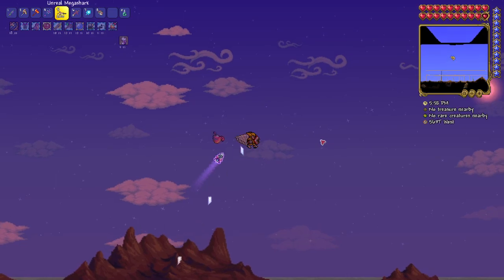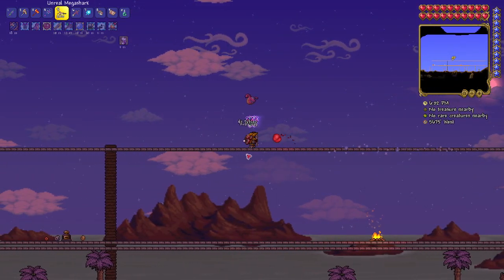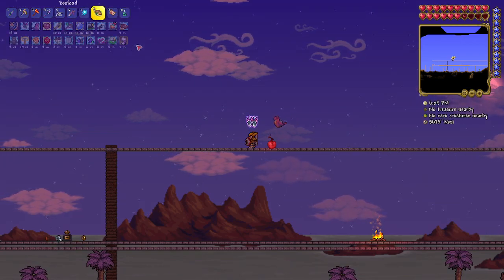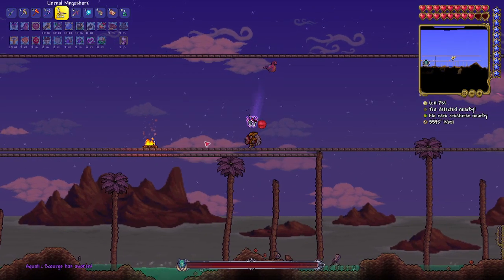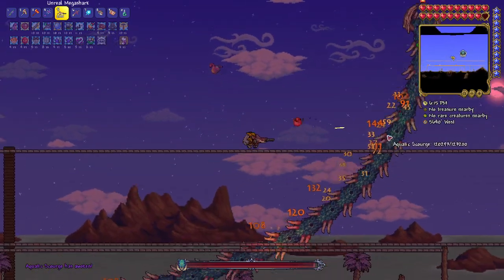We got a pirate map, so we can summon a pirate invasion event now. But first, let us eat the buffs and then summon the boss. This is my third attempt to beat this boss.